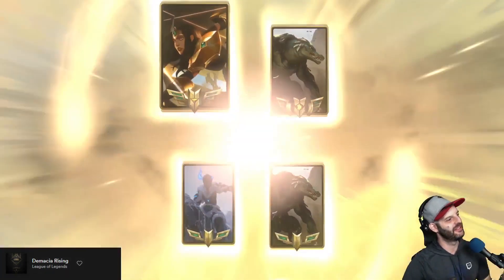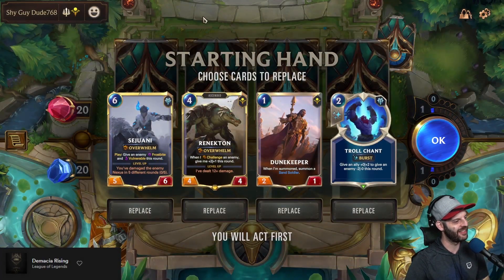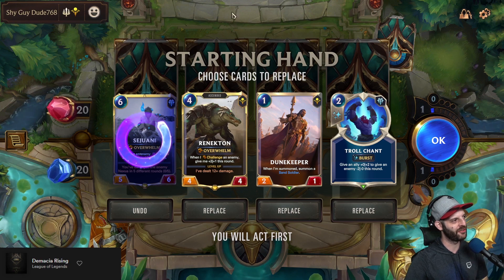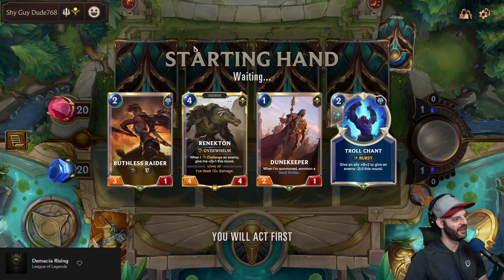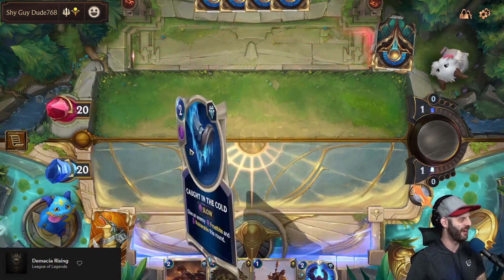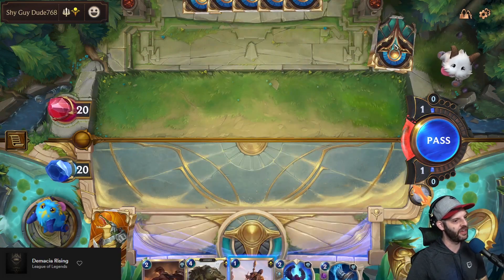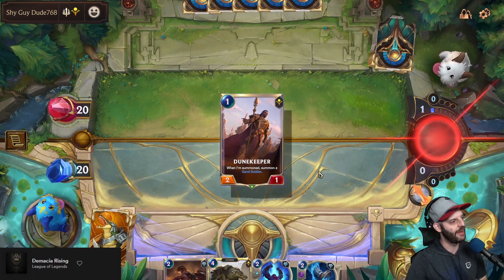Renekton and Sivir against our Renekton Sejuani deck — so we're going to see two different flavors of Renekton deck in this matchup, which is pretty cool. Too expensive to keep, but this opening looks great: Troll Chant, Renekton, Dune Keeper. Troll Chant and Renekton is the ultimate combination, and Troll Chant with Ruthless Raider is also very good. So do we want to start off and see if we can get in that four damage? I don't see a downside — we are a damage pushing deck.